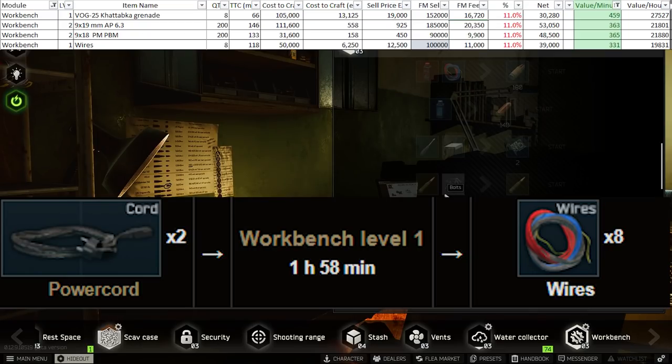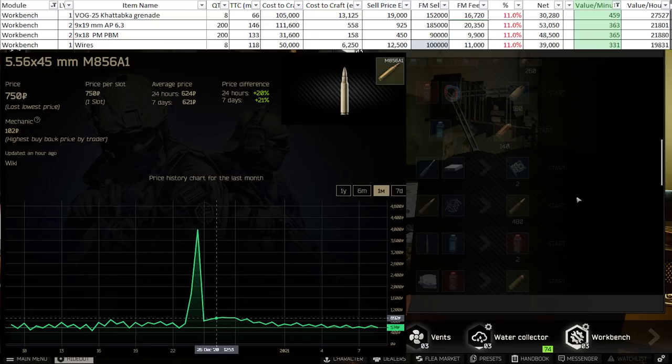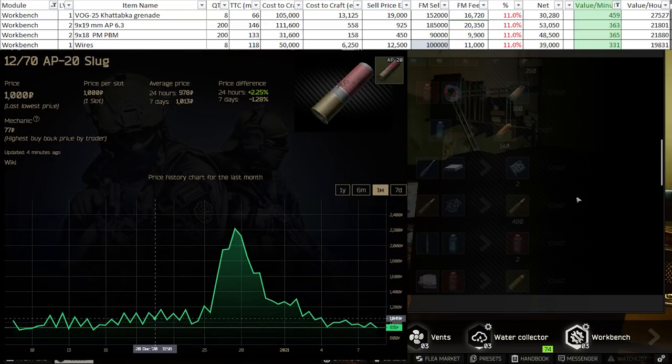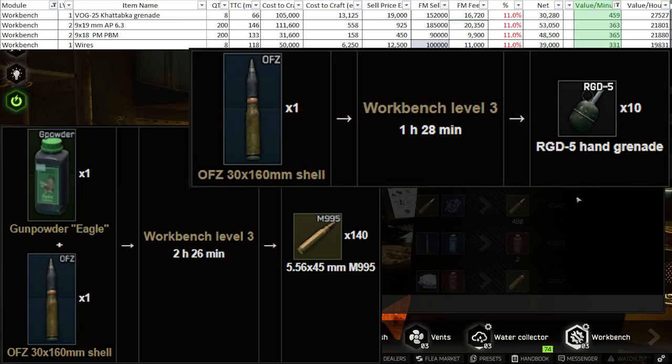At workbench level two, VOX are still number one, but you have more options. You can make the 9x19 AP63 and the 9x18 PBM for a little more profit than wires — and if you use tons of 9mm ammo, this is a great way to keep stocked up much cheaper than buying off the market. Both crafts require only one component from the market, the rest from vendors. Level three workbench doesn't give significantly more profitable crafts, but opens options for non-found-in-raid items — the big one being OFZ shells, which you can convert into RGD5 grenades or M995 ammo. Otherwise, stick with VOX, wires, AP63, and PBM ammo.